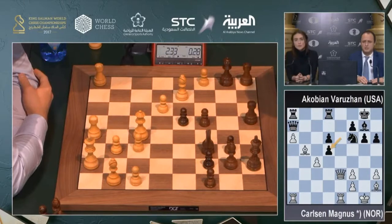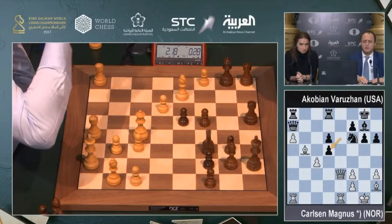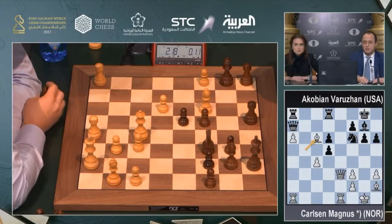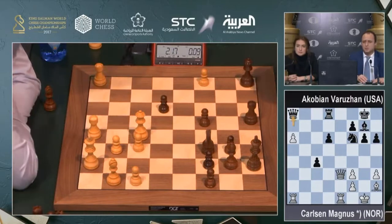He starts with d5, wants to trade the queens. d5, ed5. Bc6 is certainly an option — attacking the rook, which practically forces... Black cannot take on a3. I just realized that if black takes on a3, it's fe3, and rook a7, white takes on c4 — it's just completely winning. In order to complicate, he has to sacrifice an exchange. His position will be still lost, but at least there is some sharpness.